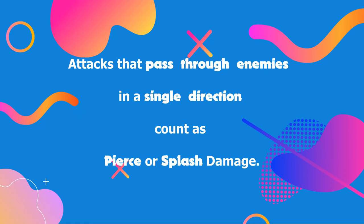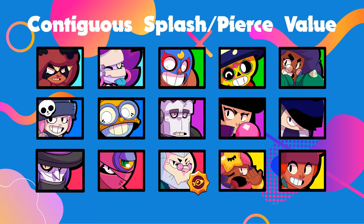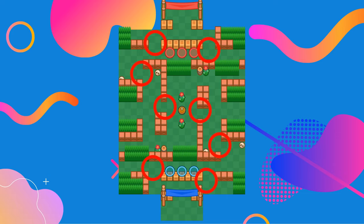Attacks that pass through enemies in a single direction count as pierce or splash damage. These brawlers are great to use when multiple enemies have lined up together, especially at choke points on the map.